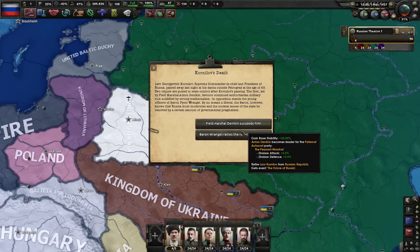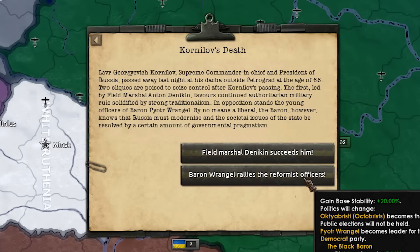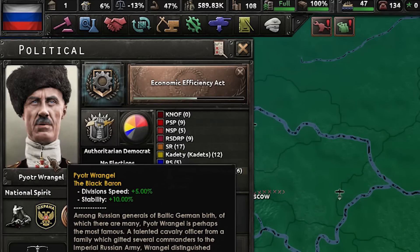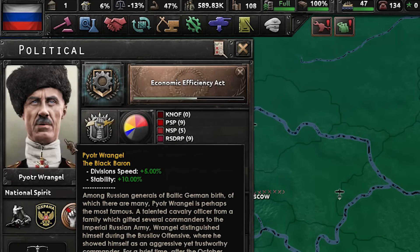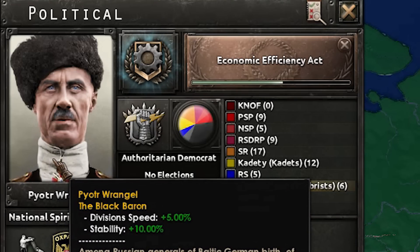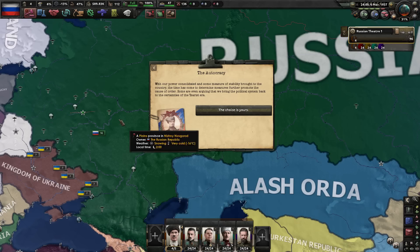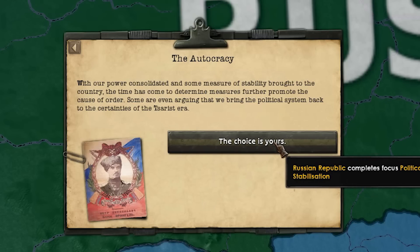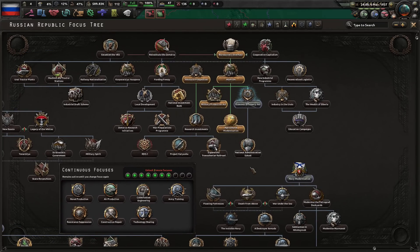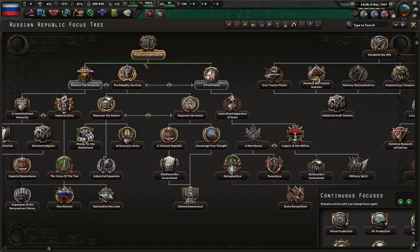We get the event 'Kornilov's Death.' Between Denikin and Wrangel, you need to choose 'Baron Wrangel rallies the reformist officers.' Now Peter Wrangel is ruler of Russia — you can see Peter Wrangel, the Black Baron, with his title. We choose autocracy — a familiar scene for Russia. As you can see from the timing of Kornilov's death, I've almost fully researched the Bureaucratic Overhaul, which is great — you'll understand why later.